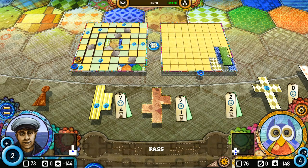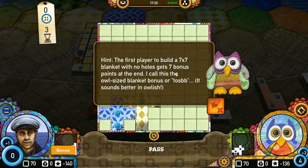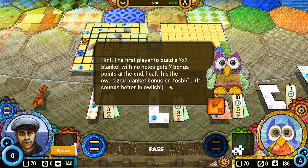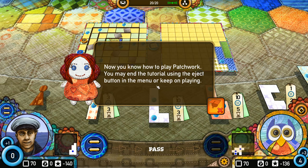Please buy another patch. The first player to build a 7x7 blanket with no holes gets a 7 bonus point at the end of the game. The small patches on the timeline are acquired by the first player to pass them — you sew them into your patch immediately. Use them to fill small holes in your blanket. There are little one-square patches on the time board that you can put onto your blanket to fill holes. Last but not least, in case of a tie at the end of the game, the first player to reach the center wins. Now you know how to play Patchwork — you may end the tutorial using the eject button in the menu or keep playing.